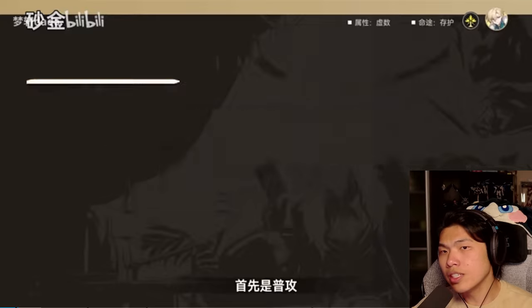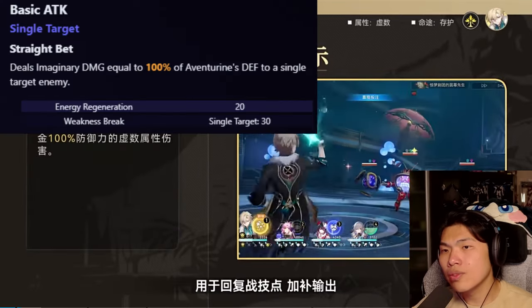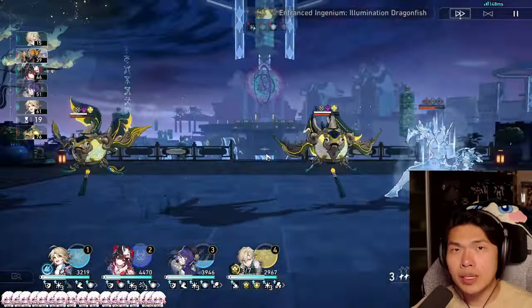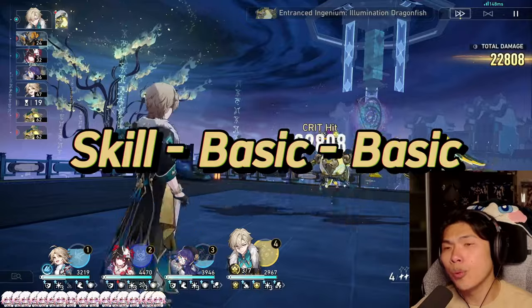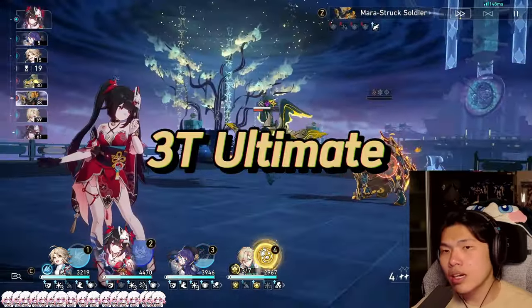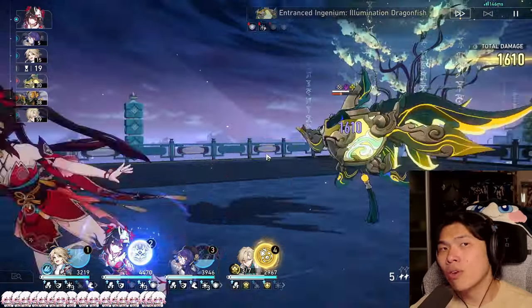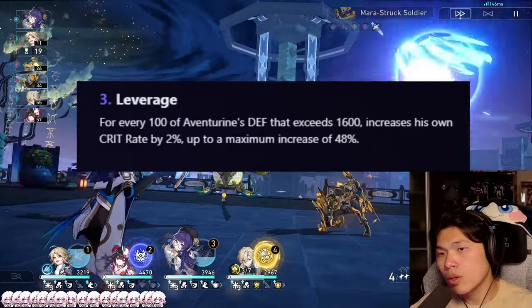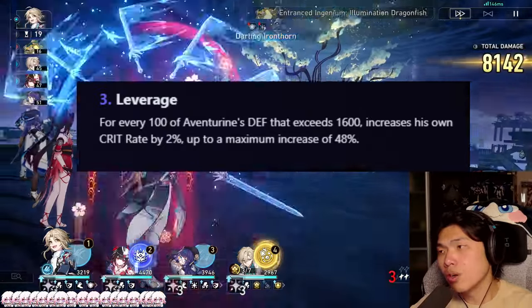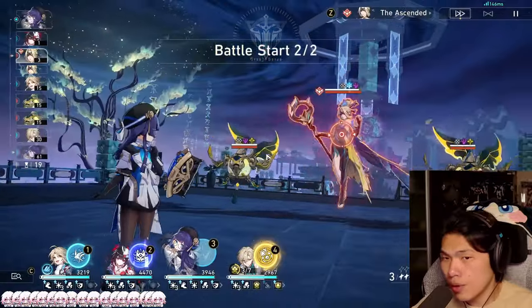Going over his abilities briefly: his basic attack is a very normal basic attack that scales with defense instead of attack. For Aventurine's rotations, it will always be skill, basic, basic, and we aim to achieve a 3-turn ultimate. Leveling this basic attack does offer some additional damage since Aventurine's kit is focused on damage output, so it will not be as useless compared to other sustains whose basic attacks deal virtually no damage.